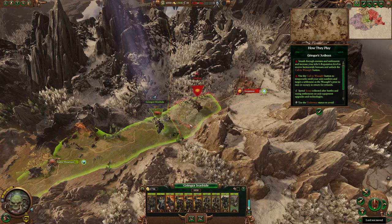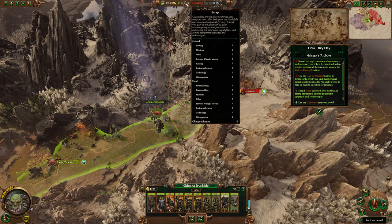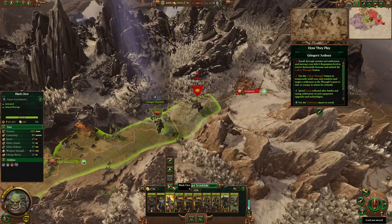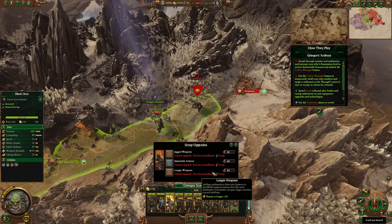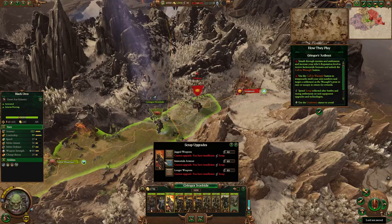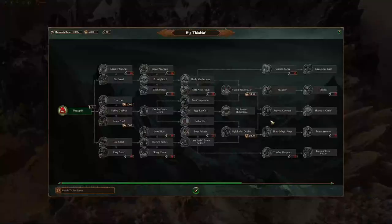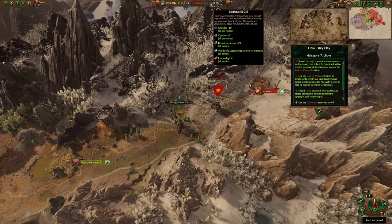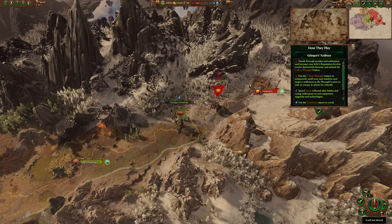Another thing Greenskins have is the scrap mechanic, which allows you to upgrade specific units. I only have 30 scrap right now, but you can also spend it on things in the tech tree. Right away, take the first tech because it gives one reputation every turn, and that's what you need to build up to the WAAAGH!.